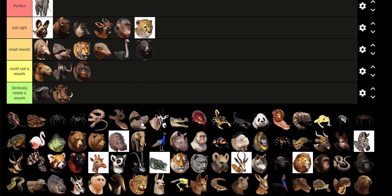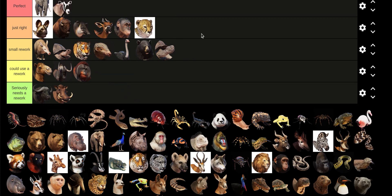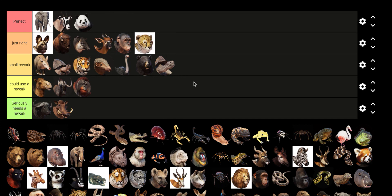I don't use the Warthog. Galapagos Tortoise is fun — I guess a small rework; its face looks a little bit weird, but that's not that big of a deal. Gemsbok is perfect. Panda is perfect, even though I don't use it that much mainly because they're rare in zoos.